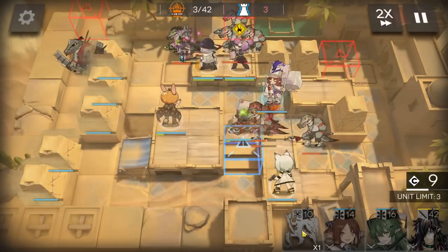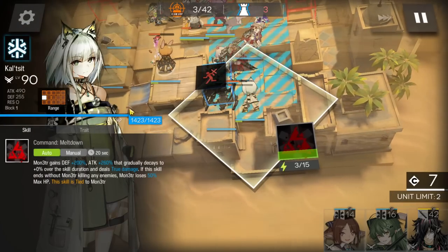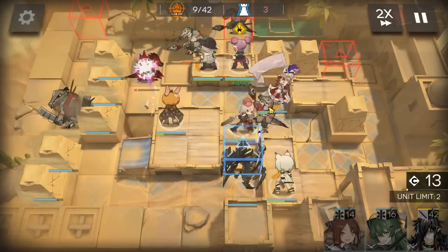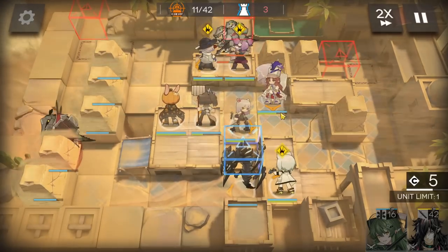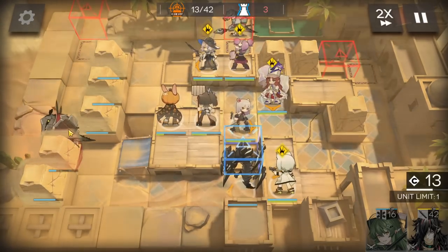Deploy Calcita facing the top side, and Monster facing the left side. Place Calcita facing left instead so she can help heal those operators later. Then deploy the medic facing the top side — remember to activate the skill every time the champion comes.